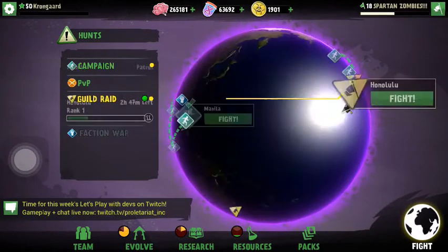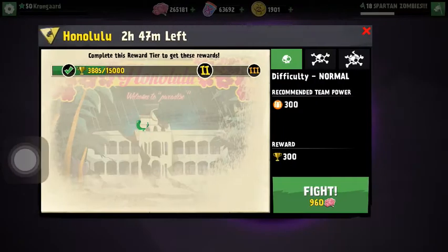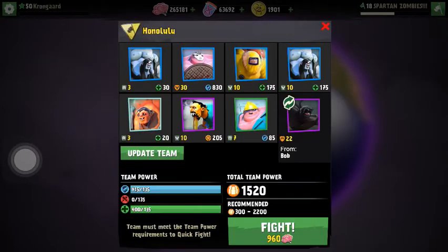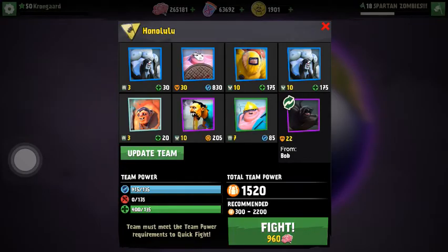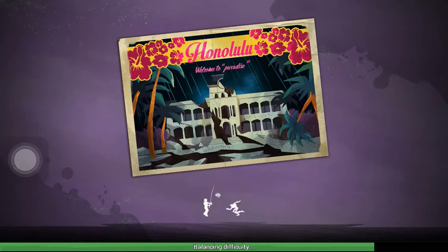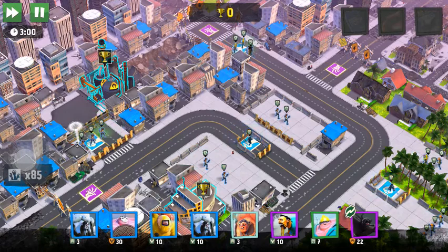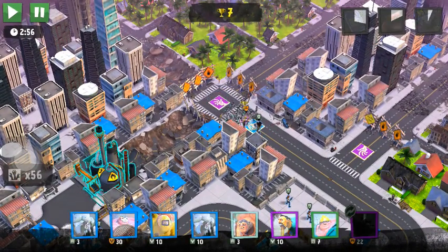Hello guys and welcome to one of my World Zombie Nation videos. A game that I've been playing for quite a while that I'm super happy about. We're doing a guild raid here and I'm currently in the lead. I'm just going to check for my units to borrow. All looks good. So what kind of game is World Zombie Nation? The world is pretty much doomed — you have the survivors on one side you can play, the humans, and you have the zombies on the other side.